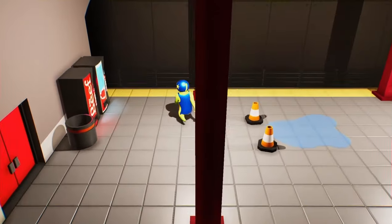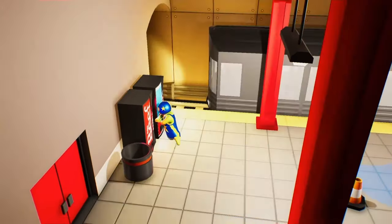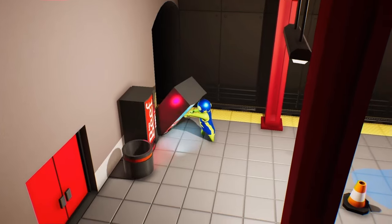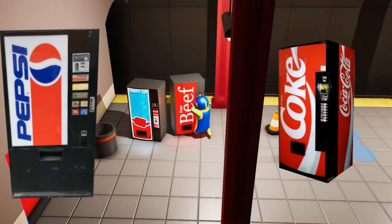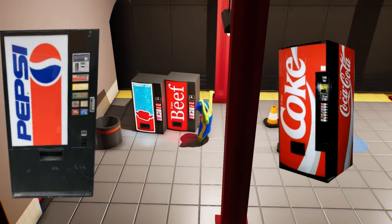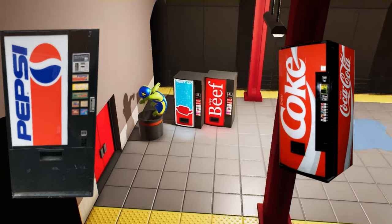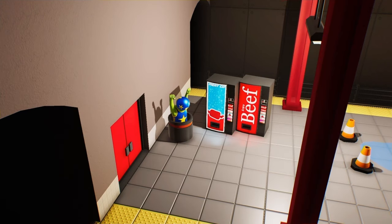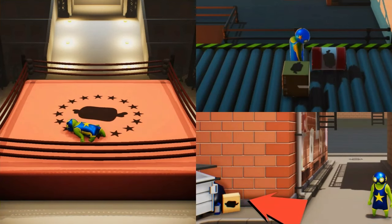On the subway level, there are two vending machines that are easter eggs featuring classic designs — one being the Enjoy Coke logo and the other being the Pepsi logo, both using the Bone Leaf symbol. That Bone Leaf logo is itself an easter egg appearing in several parts of the game: on the ring mat, on boxes and barrels in the incinerator level, and on a box in the corner of the menu.